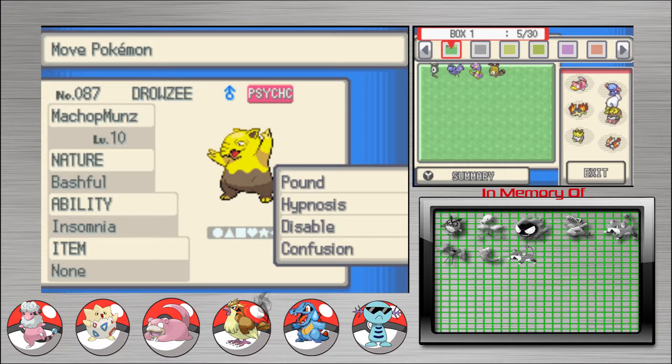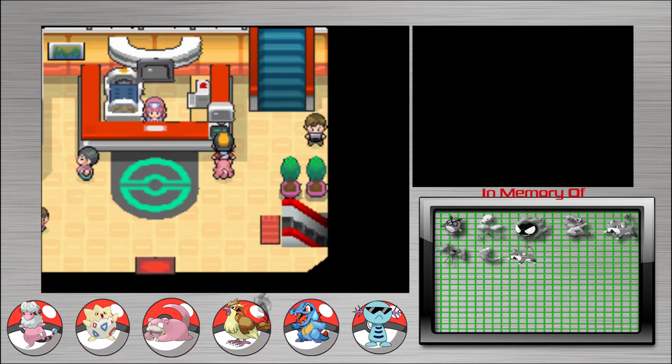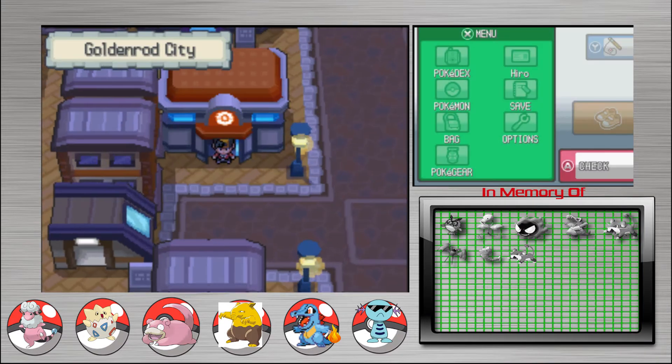So whose place is Machop going to take? That's hard to say. Radio's got that ground typing. Flaffy's electric. We already have a psychic. We both get three — so Wooper takes water. Who are your three? Cyndaquil, Wooper, and Slowpoke right now. I'll kind of want to keep Disappoint — just get rid of Crit Bird. We need a flying eventually, but not right now. Especially for the electric type.